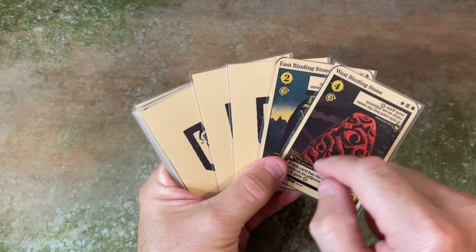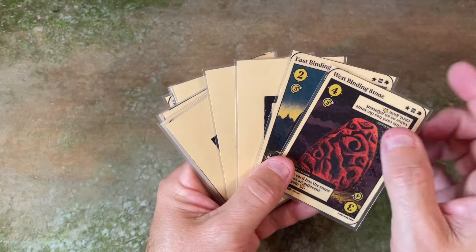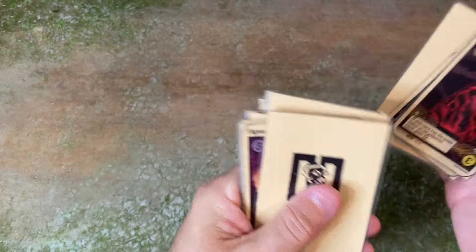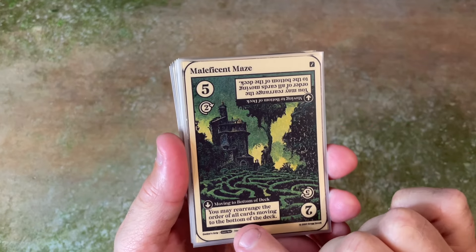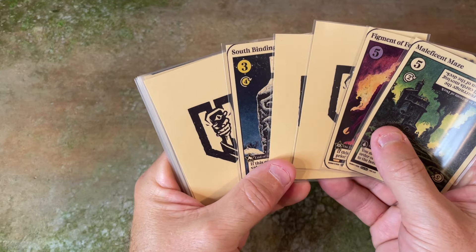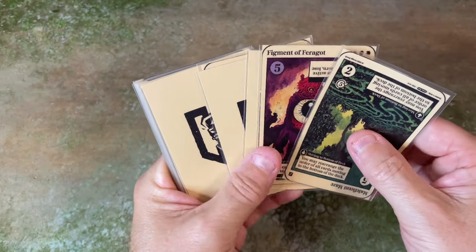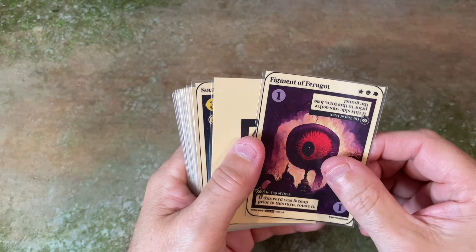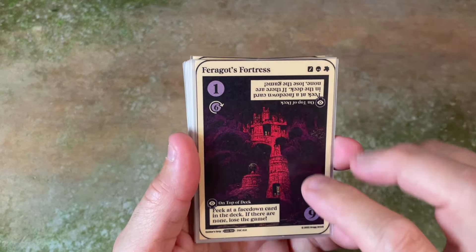The binding stone here has a value of four or three, but I can also use the value of the next card to explore. The task is to get the binding stone next to another card with an adjacent value. I'll count four cards, and that gives me a new card. When this card moves to the bottom of the deck, I can rearrange not only this card but all the other cards moving along with it. I'll rotate the card for a value of two, count two cards, and then rotate — it's a figment of Farragut. With a value of one, I'll rotate the next one — and here we have Farragut's Fortress.